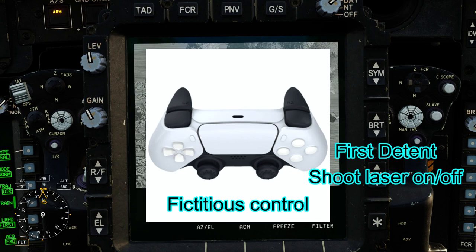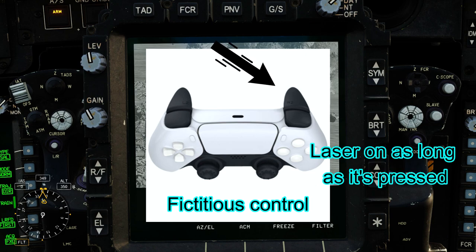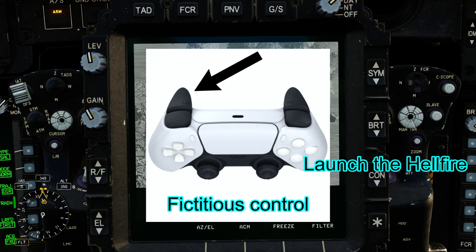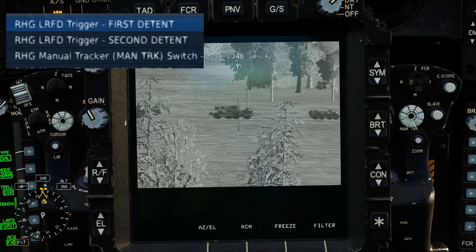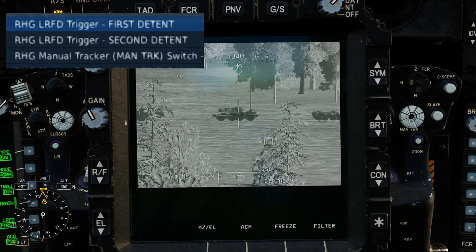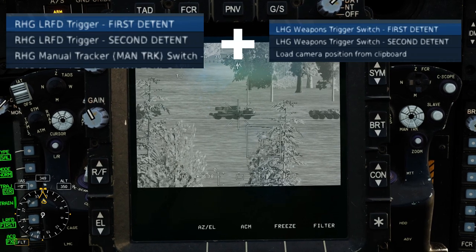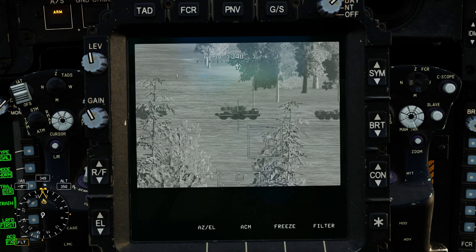Let me explain some of the controls here. The first detent of the right grip is for toggling the laser on and off, just to get a read of the distance. The second detent of the right grip shoots the laser as long as you keep your finger pressed on the button. On the left-hand grip, all you need is the second detent trigger — press and hold until the Hellfire is released. To fire, keep the second detent of the right grip pressed to keep the laser on, and press the left-hand grip second detent to shoot the Hellfire. Keep pressing the right grip second detent to hold the laser on until we hit the target.